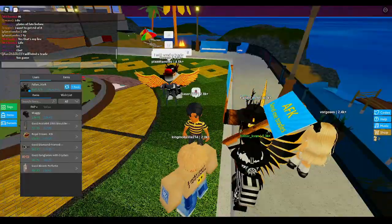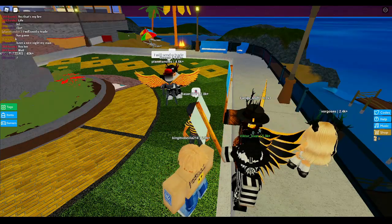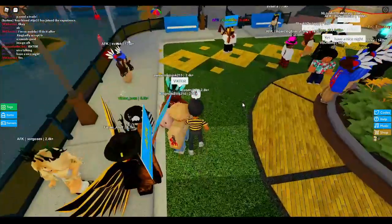I guess I can send to this guy 'fallen underscore aloft' — that looks good, hopefully I copied it right. Oh, it says his username's not found. You know what, one of these is probably an 'i' or an 'l'. I don't get why people do this when they want to trade — it just makes it harder because people can't really tell what letter it is. They're AFK anyway so I'll send to them later.